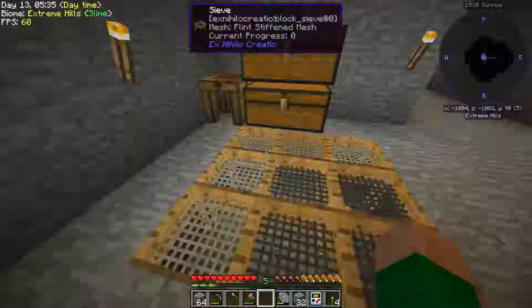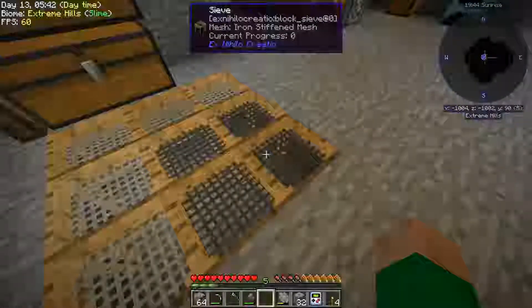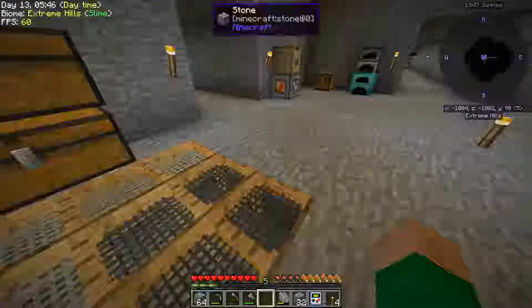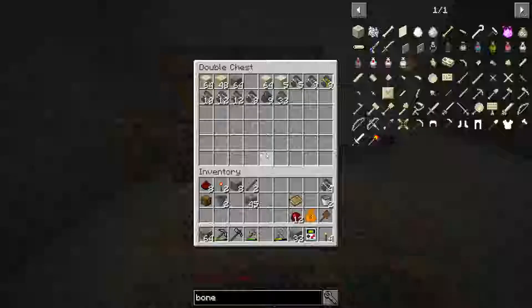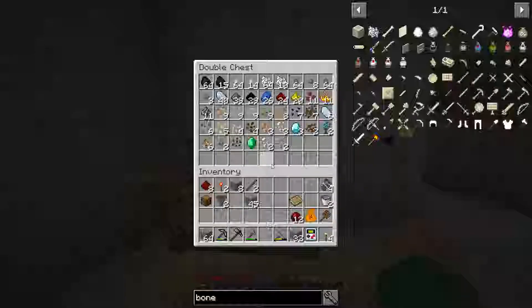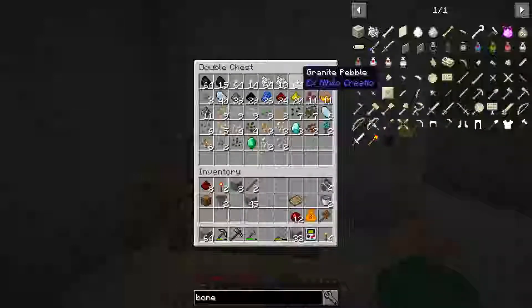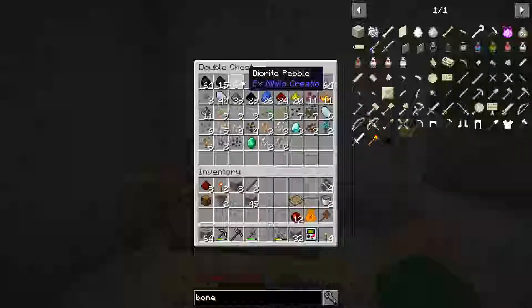The first thing that changed is I went ahead and made some iron meshes for some of our sieves, because I wanted to get some of the better results that you get using the better meshes. I've been doing some grinding and gotten some ores and a bunch of resources. I did some dirt so I've got these diorite, granite, and andesite pebbles which you can craft into the related stones. Those stones are not super interesting to a lot of people but they give us something to work with that doesn't look like regular stone.